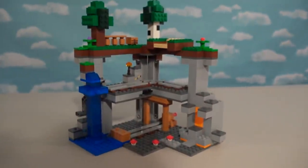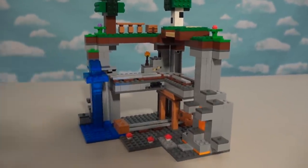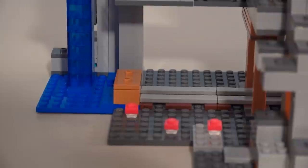Once getting this out of the package, check it out! Oh, this thing is awesome! Three levels of fun! We have the overworld up top, and then down below we've got all kinds of mine-carding action for Puppy Steve to have fun in.